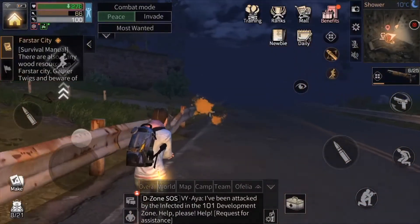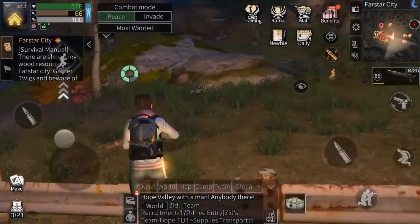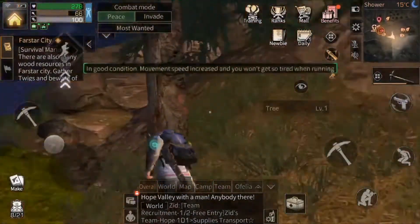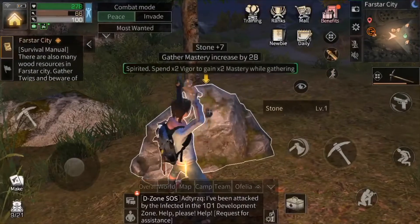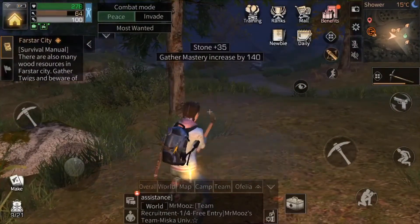I'm not trying to die — I'm just checking out the city, seeing what's going on. Gonna gather a little bit of stone before I head on out, as well as all the necessary twigs to complete this part of the newbie guide off screen. This game relies heavily on gathering resources from nearby areas so that you can further develop your skills.